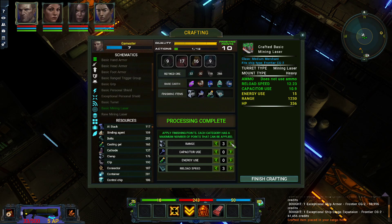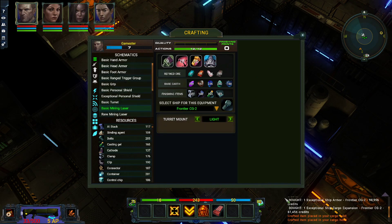I did have a lot of points, let's do range and then reload speed. Right, okay, so that's that. There we go, so we've got a light and a heavy - let's go check them out.